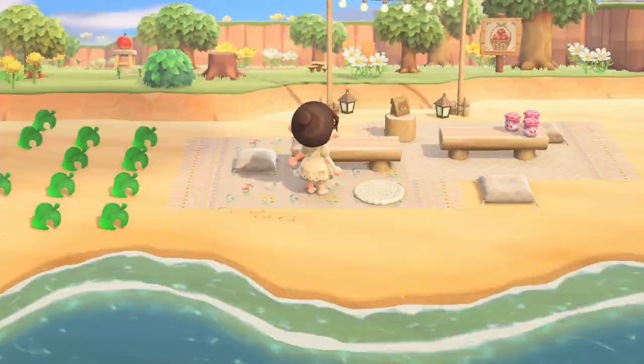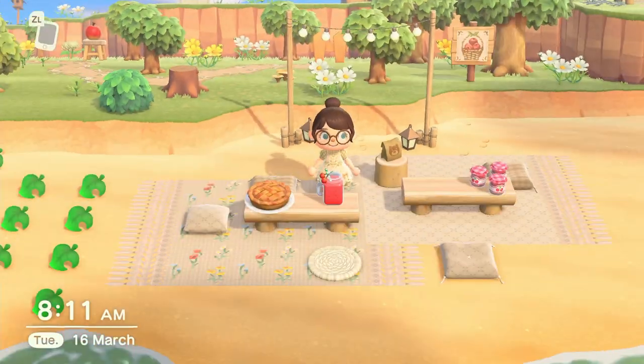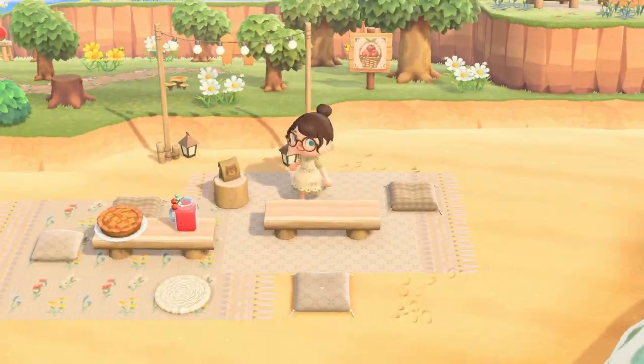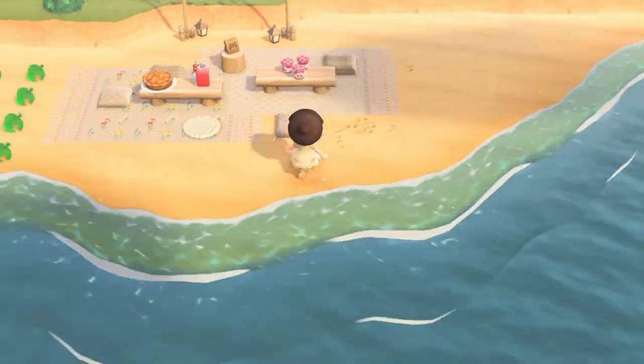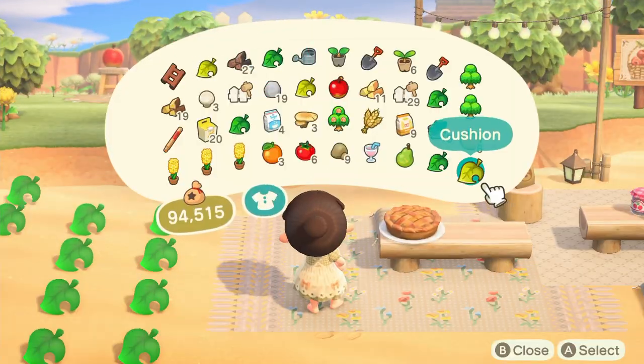Then filling in the picnic with food items — I really wanted to make fruit pancakes but you need one of every fruit and sadly I didn't have any pears. So instead I had to make an apple pie, a cherry smoothie and some cherry jam. I think it turned out really cute still, but it's a bit of a random picnic — like who just takes cherry jam to a picnic?